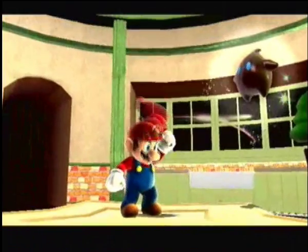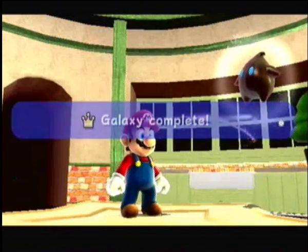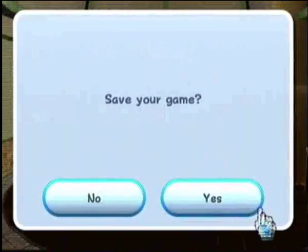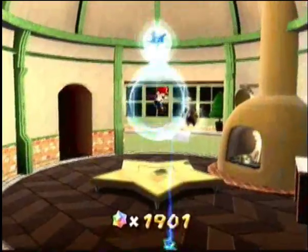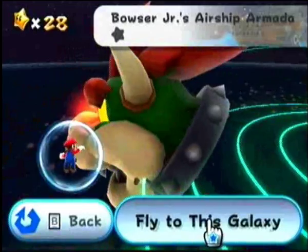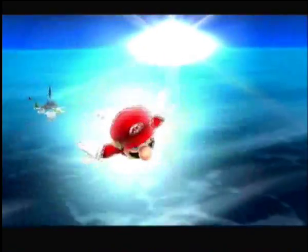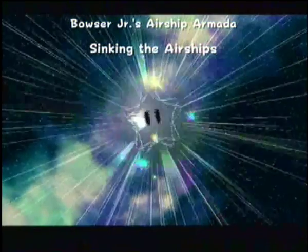Continuing with the going out of order in this episode that we started — the next galaxy we're going to take out is Bowser Jr.'s Airship Armada. That is the next Bowser base. Bowser Head — next time he starts to block. Let's go! Bowser Jr.'s Airship Armada, let's go! One star here: it is sinking the airships. Let's sink some airships! Let's kick some Bowser Jr. ass!